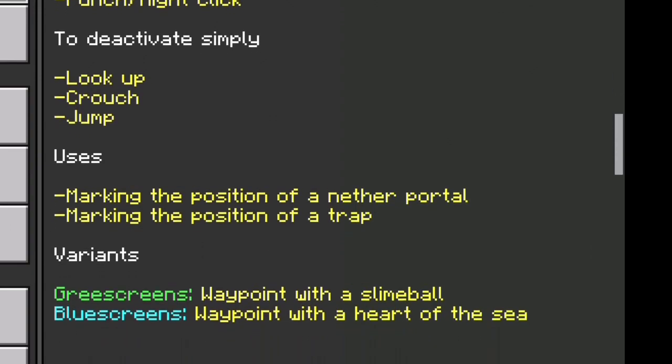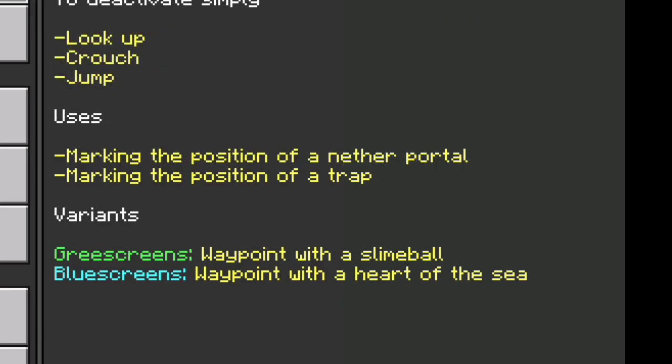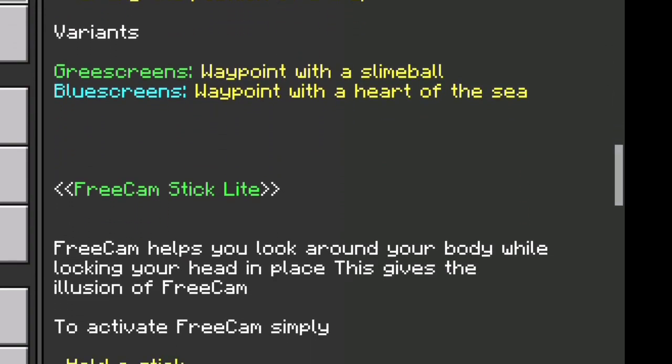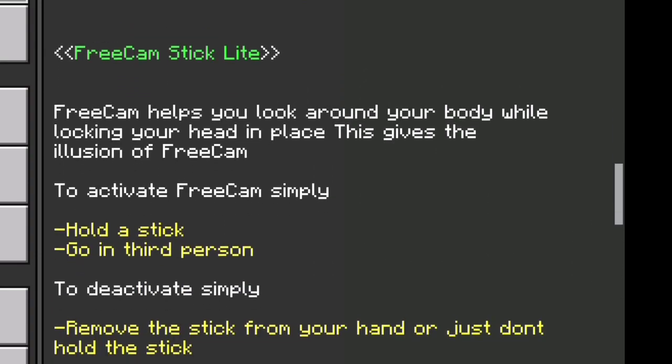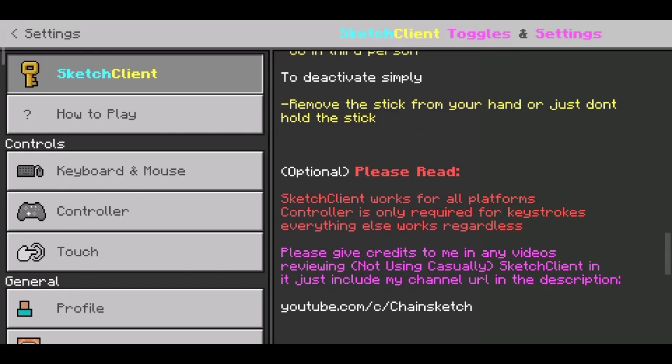You can mark your Nether portal, your Nether fortress, your house, or even a secret chest — you can make some traps too. There are two variants: if you want a green screen waypoint, use a slime ball, and for a blue screen use a Heart of the Sea. There's also a FreeCam stick feature, which is another great feature of this client. I'll show you that later in this video, along with even more features.